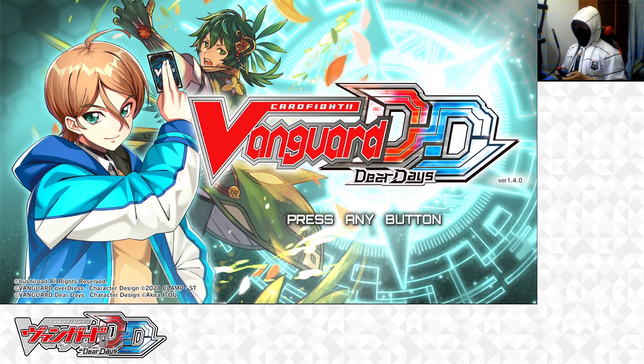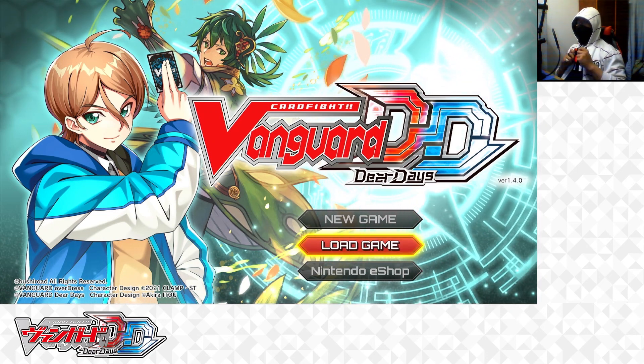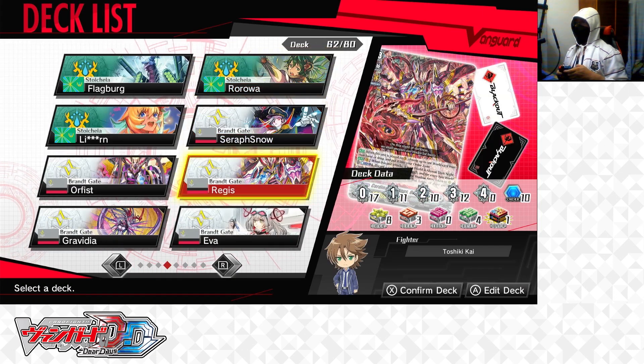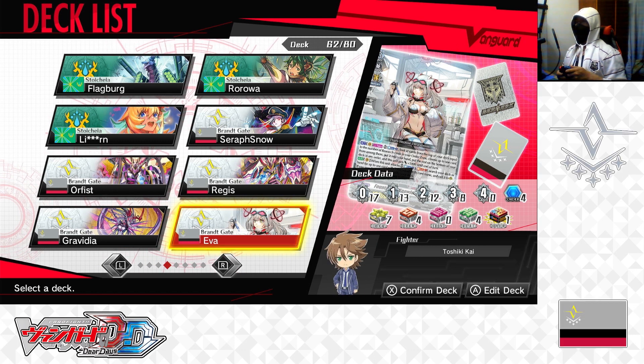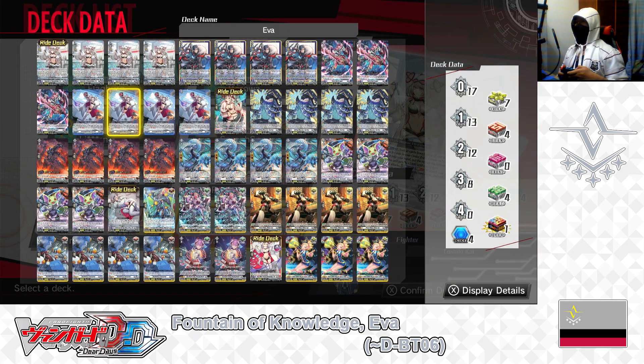Let's begin — pressing the A button, loading game, and proceeding to the main menu. Off to the edit deck menu. In today's video, the deck profile I'm making is a Grant Gates Fountain of Knowledge EVA D Booster 6 deck, and I'm going to be using the D Booster 5 version of that deck as the base.